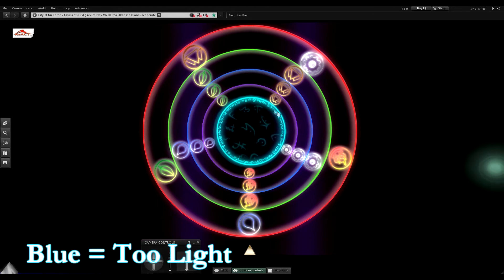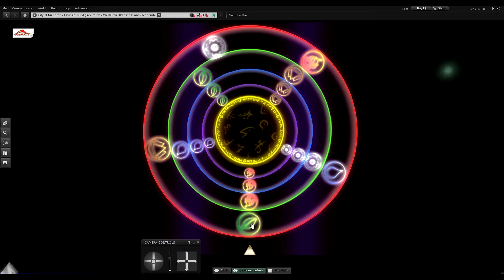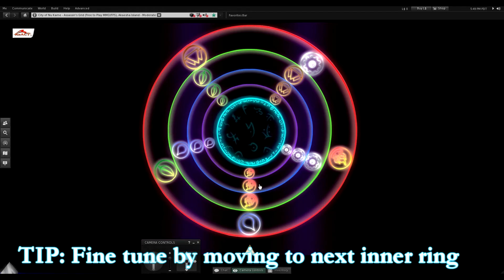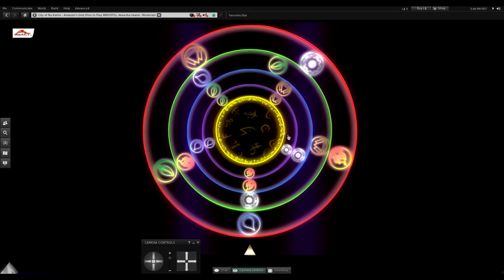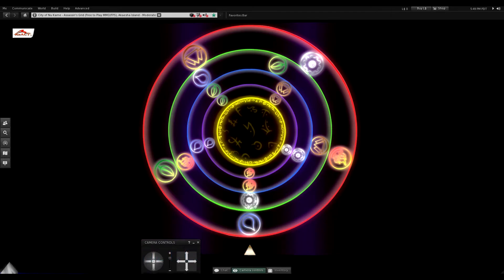At water, the core tells me the overall weight is too light. So at nature it's too heavy and at water it's too light, which means we should fine-tune by going to the next ring — just like adjusting weights. The next ring is at fire, so I'm going to set that to metal and see what happens. It's now yellow, so our combination of water, metal, and two fires is too heavy for the core.